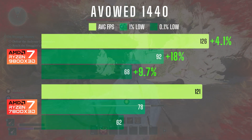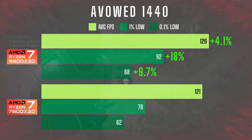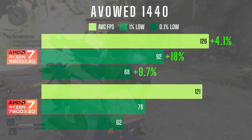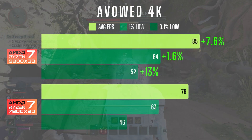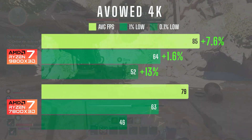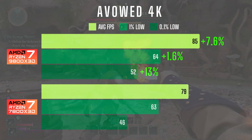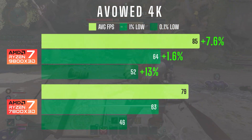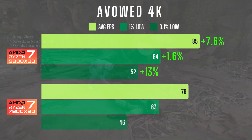At 1440 the 9800X3D had a 4% boost in average FPS, but the gains were in the 1% lows at 18% and 0.1% lows at 10%, making the game feel noticeably smoother. In 4K the average FPS was 8% higher with a 2% increase in 1% lows and a 13% uplift in 0.1% lows. While the overall FPS difference wasn't huge, the improved frame pacing on the 9800X3D made gameplay feel a bit smoother.